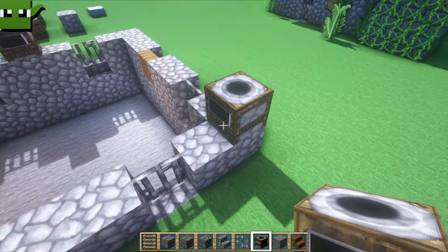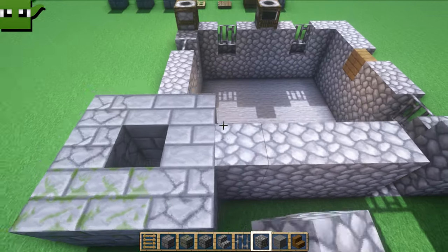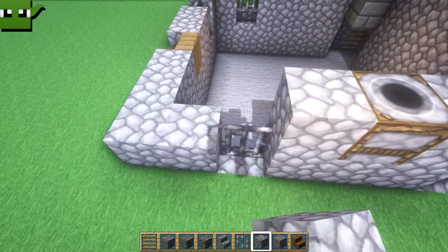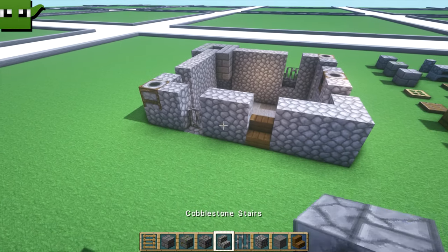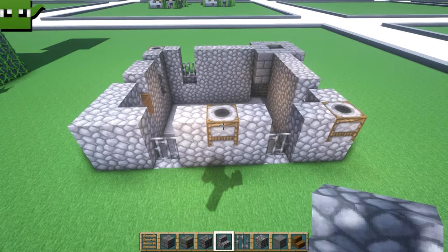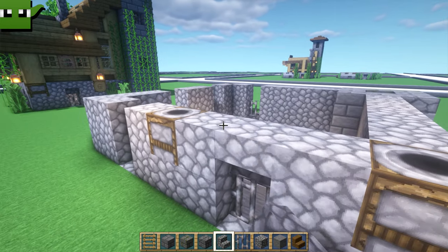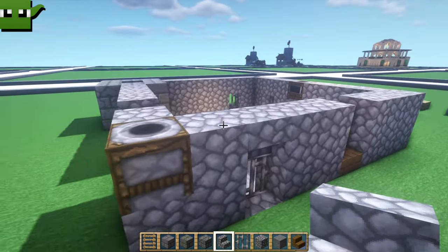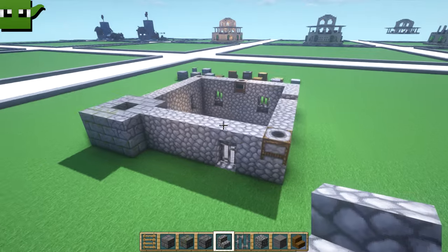Add on more cobblestone, but not above the windows — because above the windows what we're actually going to do is an upside down cobblestone stair. I'll just hold the camera there for a few seconds, let you catch up, and then we go upside down cobblestone stair, stair, stair. That's our walkway in. That's our nice deep basement right in the middle.